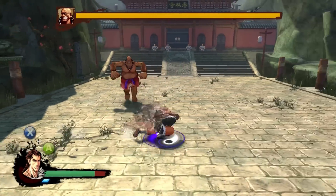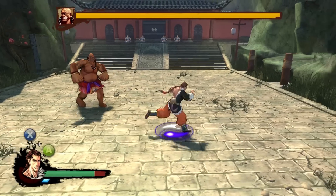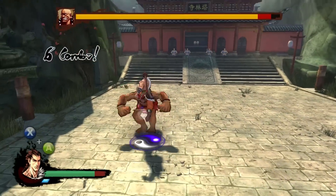This guy's kind of a boss situation. As a result, he has some unique attacks that other guys don't have. I believe he has an attack that I can't block — when he flashes red, I can't block him, which is kind of important to know.